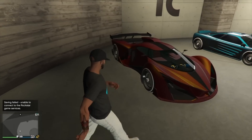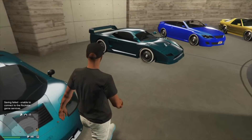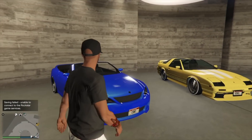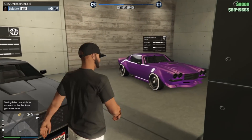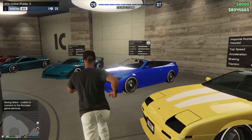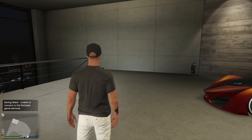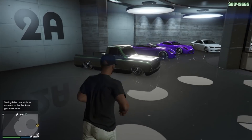This one's off limits - the only car I cannot give up. We got the GP1 and the Turismo on a beautiful greenish blue, a Zion Cabrio, a Ruiner, a Faction, and a Nightshade.